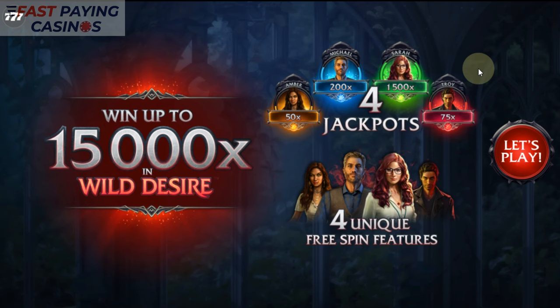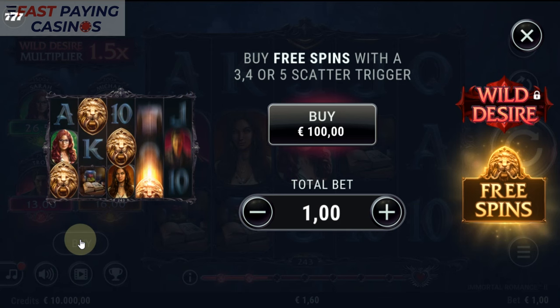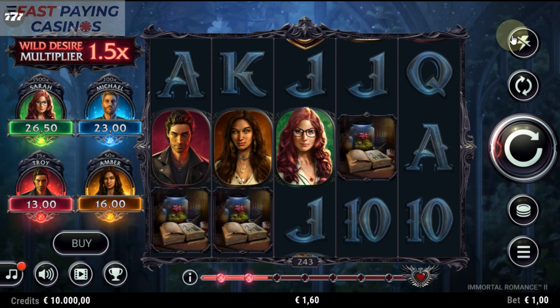You can get 15,000x in Wild Desire for a full screen — it used to be slightly less than that. You've got your 4 free spins features as before. To buy the feature I've got to play it for a little while, but you've got the feature buy for 100x there. It gives you a random feature trigger, but first we need to see the awards. So we've got the stake at £1 or Euro.